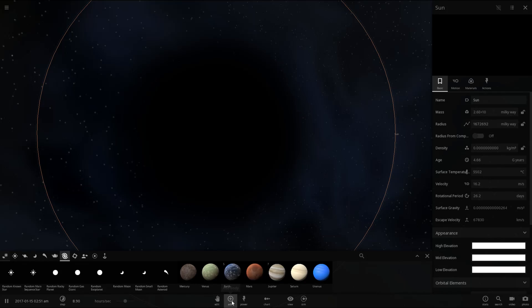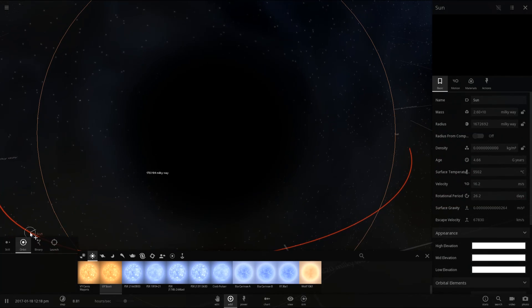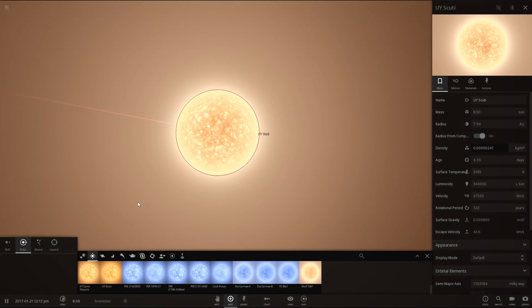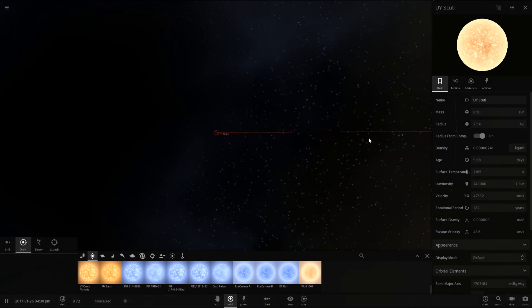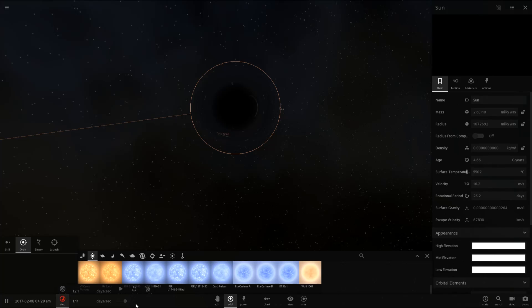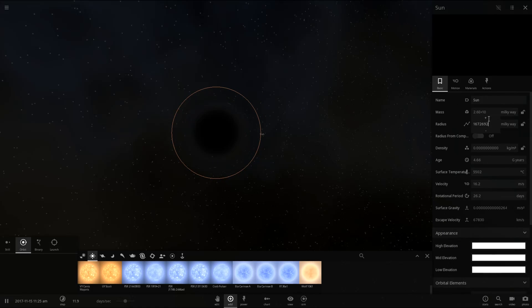You can make a black hole to basically any size that you want. Let's grab our biggest star here, which is a joke compared to this thing — UY Scuti. Well, you can't even see it when zoomed all the way out. So here it is, and inevitably that is going to be torn apart. But you can't even see its glow when zoomed out looking at this massive black hole, which doesn't even want to render properly when zoomed in that close.